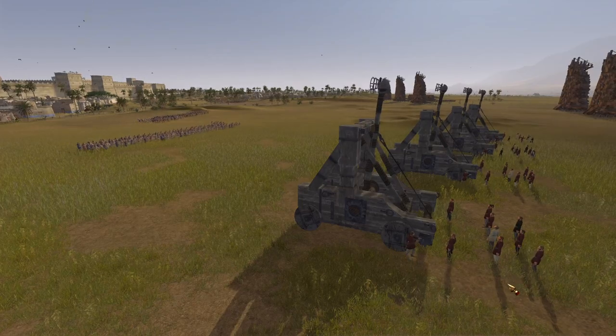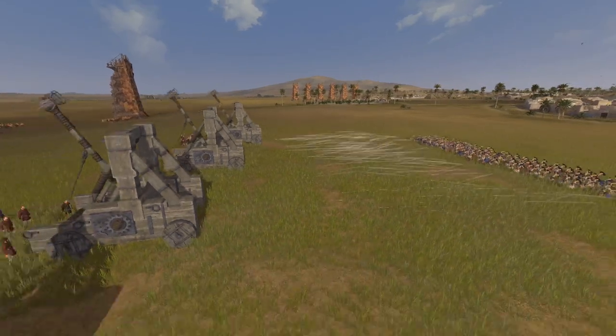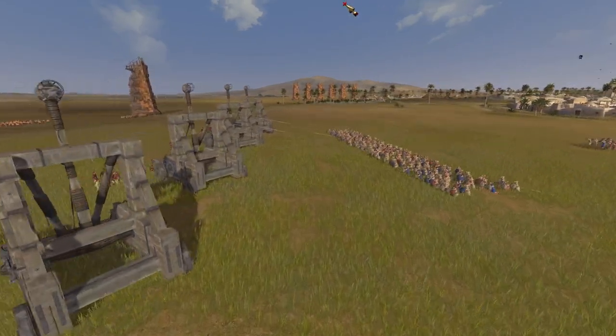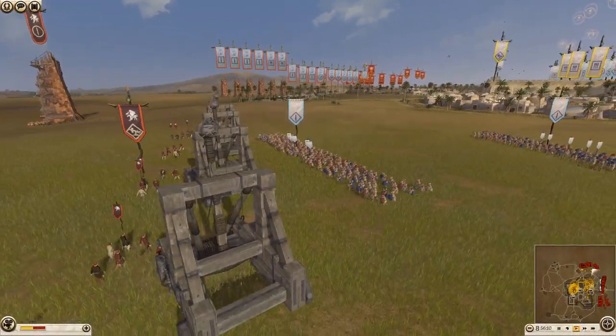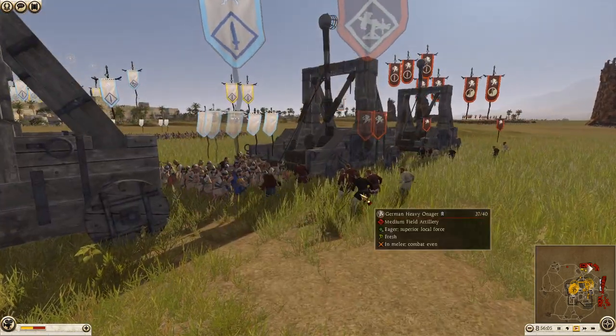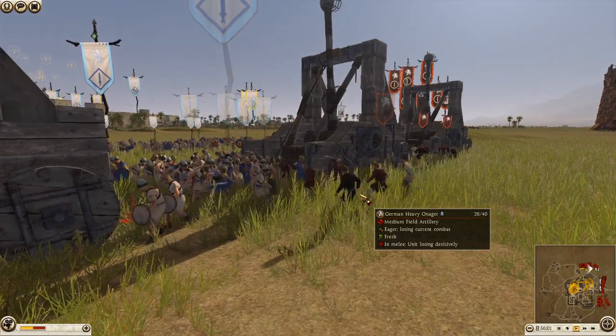Hey Legionnaires, welcome back — we're here with another Rome 2 battle. As the title says, this is an Ariadai defense: three Ariadai defenders against three attackers. We have a Swaeby, a Seleucid, and a Roman army. You can see some Illyrian Raiders already going into the action, taking out a German Heavy Onager which has got three silver chevrons for some bizarre reason.